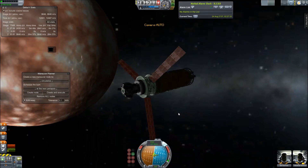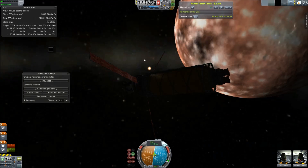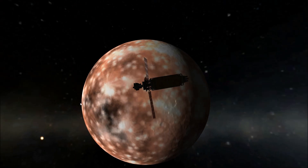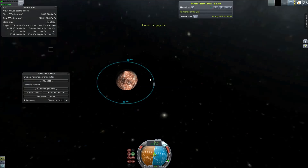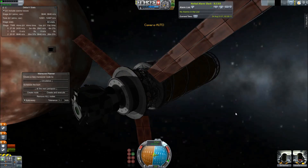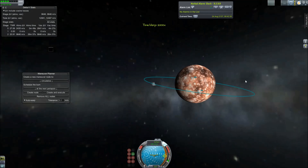Let's talk about Sedna. Sedna is most likely a dwarf planet, discovered by the same guy who discovered Eris, the largest dwarf planet. It is outside the Kuiper belt. Its perihelion is extremely far from the sun, and its orbit is extremely elongated with an over 10,000-year orbital period. So a year on Sedna is 10,000 years.